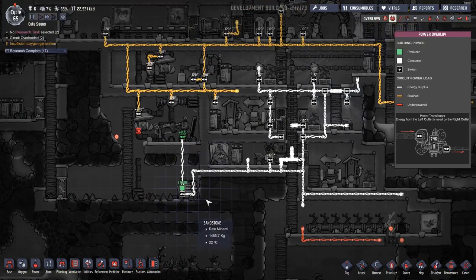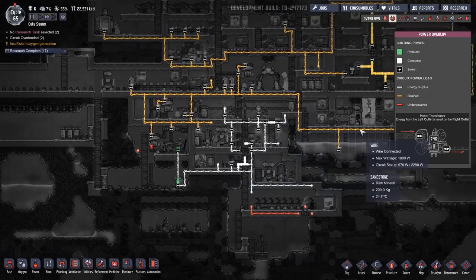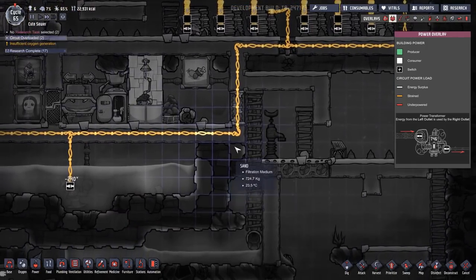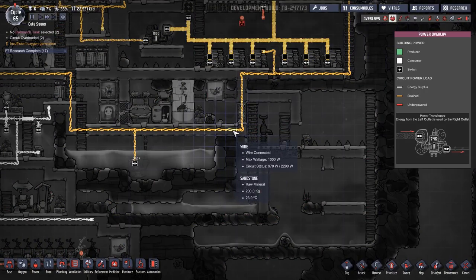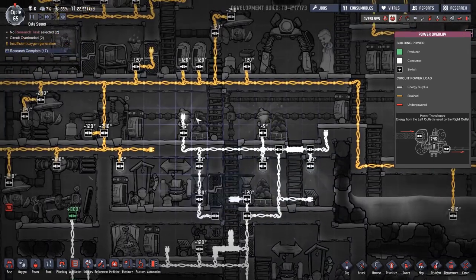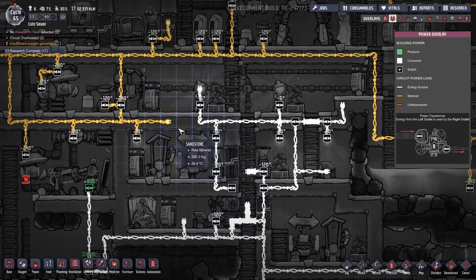I think what we need to do is actually refactor the grid. I'm slowly piecing it together. What is the maximum power drawn from a wire on this path? There's an overlay that gives us max power drawn. What I'm getting at is there's clearly too much power being drawn by our middle here, and not enough power being drawn by our hydrogen generator. So we might as well add a couple more things onto the hydrogen generator.